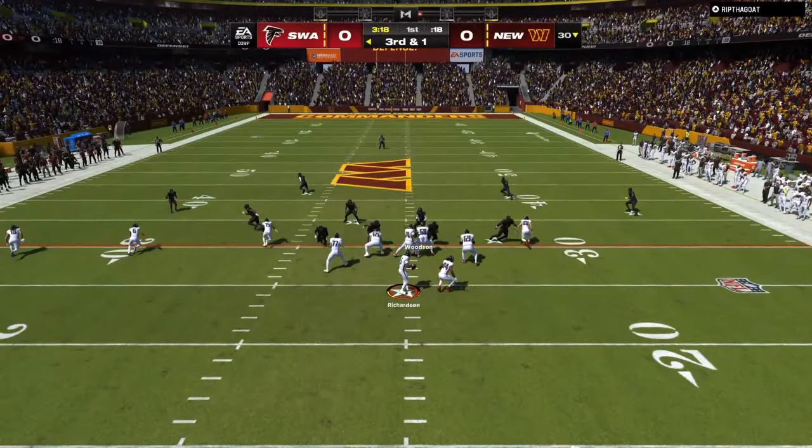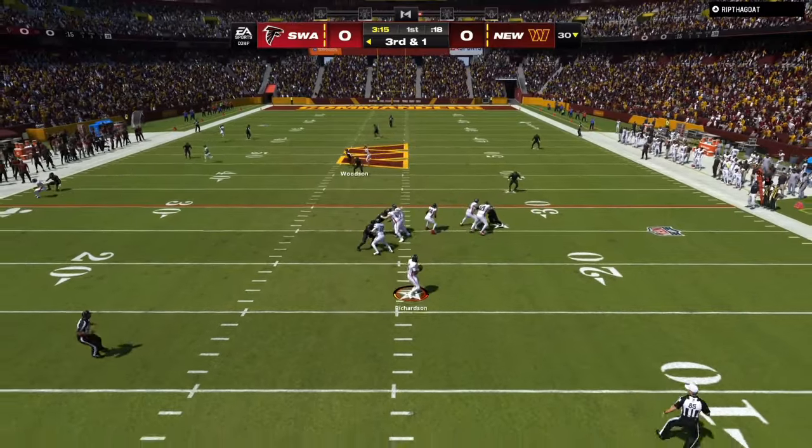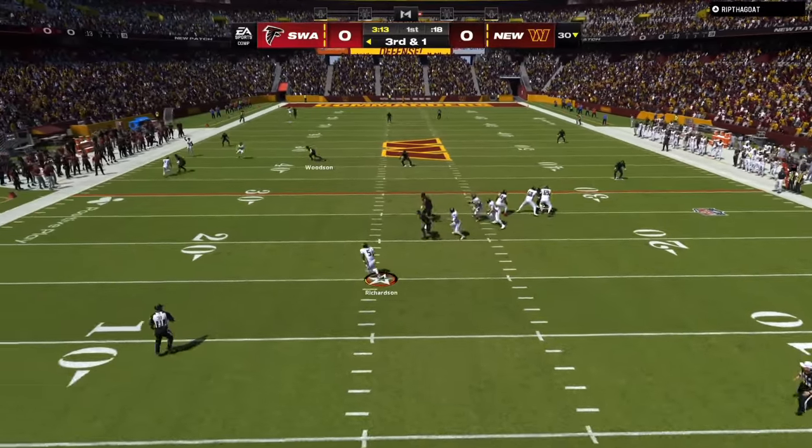Alright, so the first thing you should always be doing is walking your safeties down. Get used to setting up your coverage and walking your safeties down one, preferably three steps. That's going to help if they are running the ball — it's going to put them closer to the line of scrimmage. If they are passing the ball, that's going to help so they can't catch quick streaks.